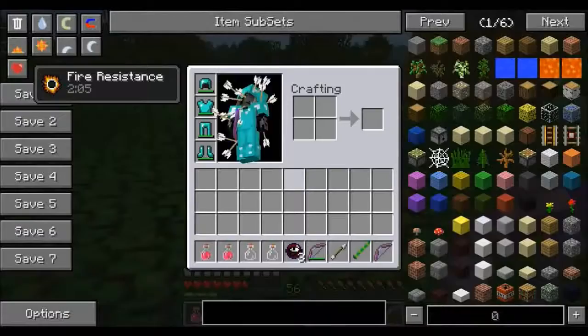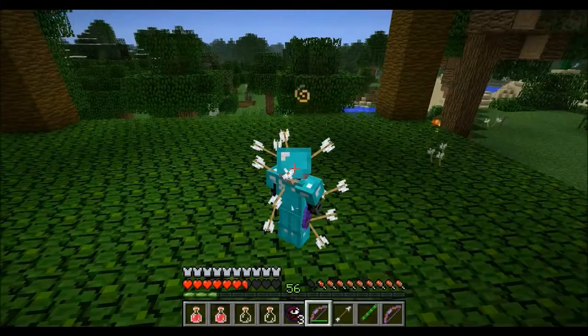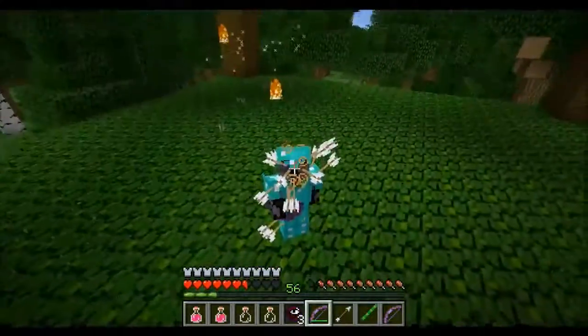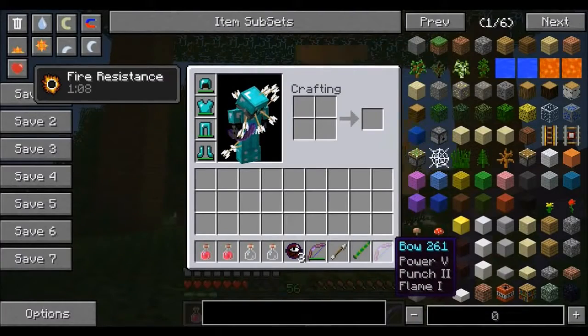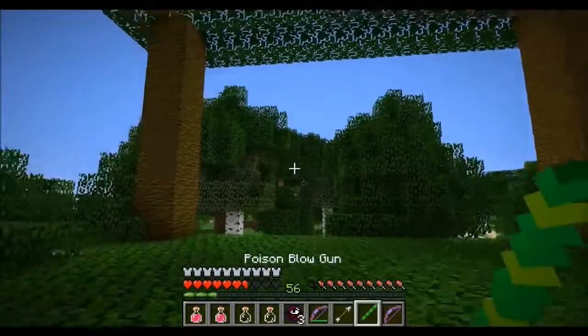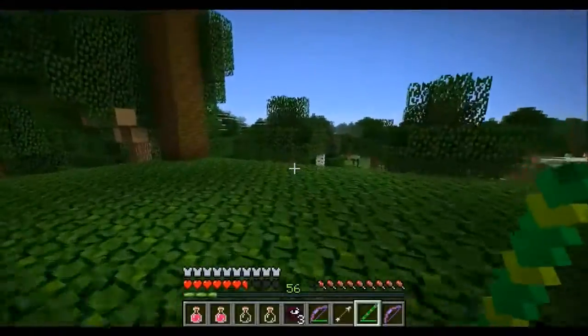He actually dropped both — that's the first time I've ever seen that. Look at my character, I have so many arrows in me. After you fight him, you're probably going to look something like this. He dropped a bow with Power 5, Punch 2, and Flame 1 — that is very powerful. And it's actually completely random; like he can drop Power 7, I've seen it. He also dropped a poison blowgun — all you do is right click and bam, you can shoot a poison dart at your enemies, which is exactly what he uses on you.